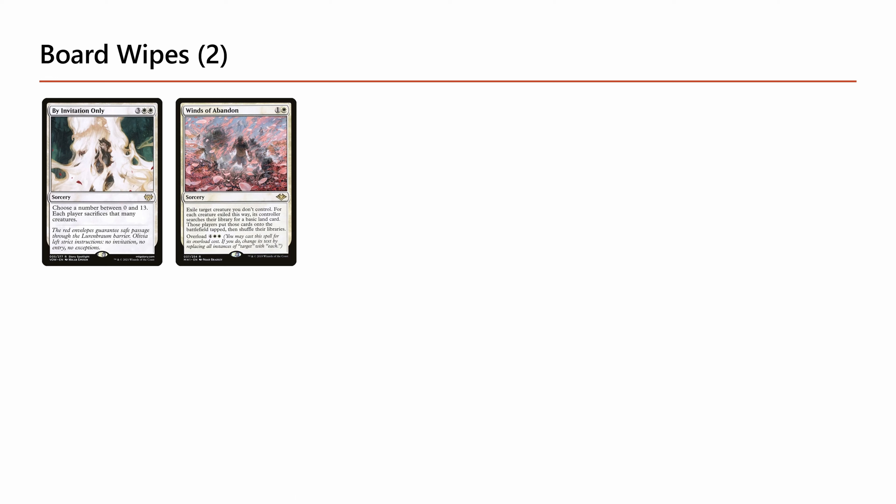By Invitation Only also gets around many Voltron decks with protection or indestructible, including decks like Avacyn — pretty much anything you can't beat with typical board wipes. Winds of Abandon is also really good. It's not a destroy, it's an exile, and it's one-sided when overloaded, making it very strong. It's especially punishing to opponents that overcommit, because even though they ramp a basic land for every creature exiled, a lot of decks rely on graveyard effects, and giving them lands while leaving them with few cards in hand is always a worthwhile trade.